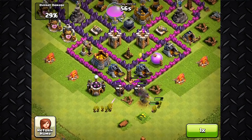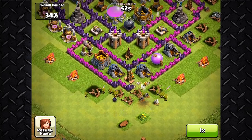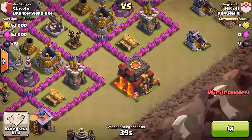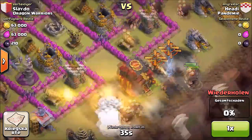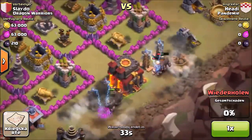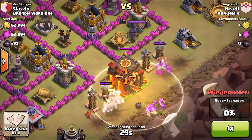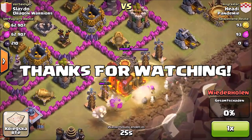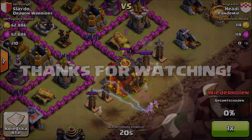You can upgrade the hidden tesla to really high levels, such as level 8 where it does almost 100 damage from seven tiles away. What's really cool about the tesla is it does extra damage on PEKKAs. I've seen a lot of failed attacks where people tried to take out town halls and just couldn't because these traps stopped them. The hidden tesla is my number one trap. Thanks for watching — comment what your top five favorite traps are, and I'll see you next time. Godson out.